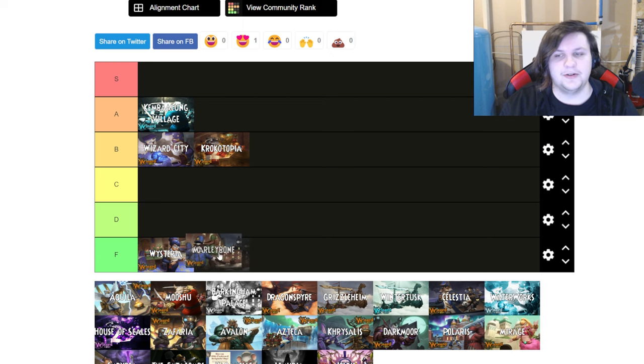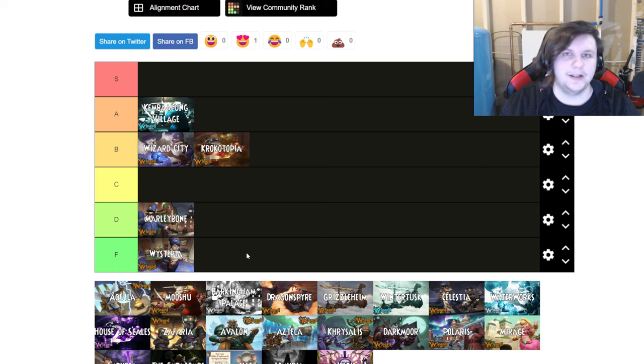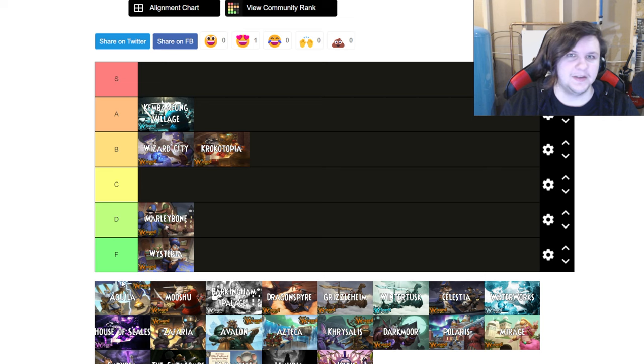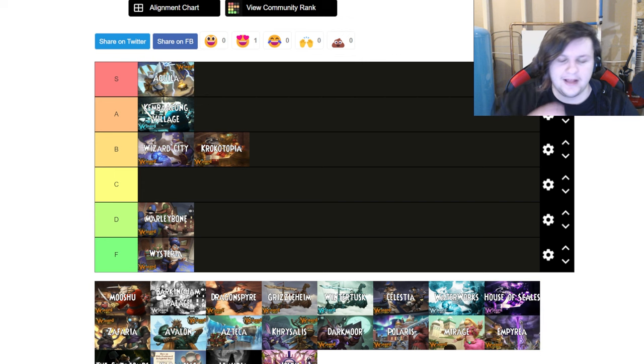Next up is Marleybone, and Marleybone gets a D tier. It has so many things going for it that make it really easy. First, you're guaranteed to get your four-pip AOE during this world. The enemies aren't very difficult, the world is very short, and the only real differentiators are the towers — especially Big Ben — and enemies reaching around 1200 health. Slightly harder than Wysteria but not by much.